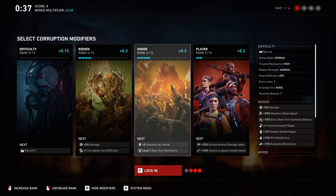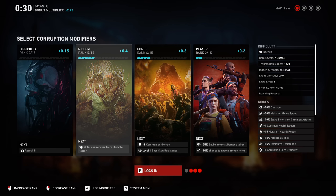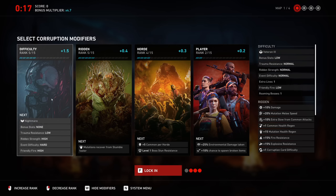Why would you make it more difficult? If you take a look at the top left-hand corner of the screen, it says 'score and bonus multiplier.' If you click one of these corruption modifiers, you'll see the bonus multiplier goes up, indicating that the more difficult the game is, the higher your score will be. So select a couple of modifiers, put it in a good spot, and then go into the next level.